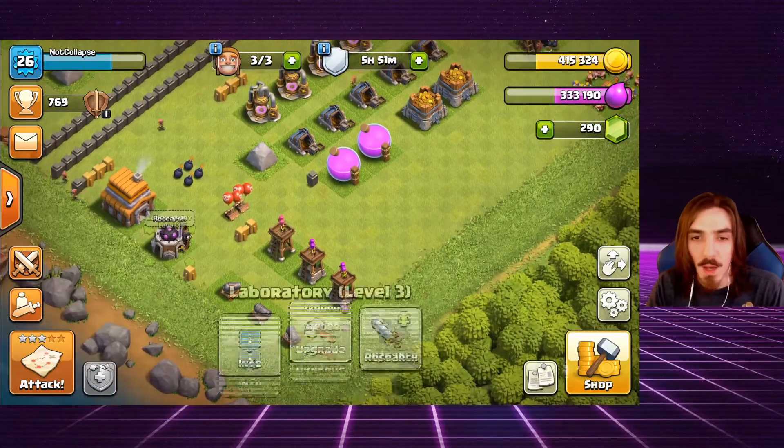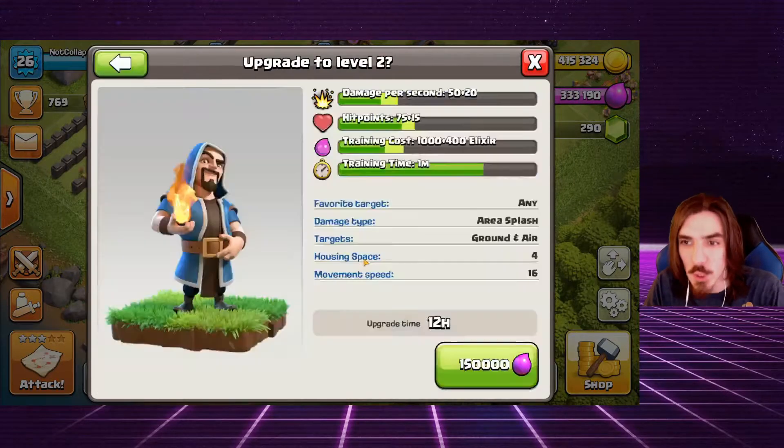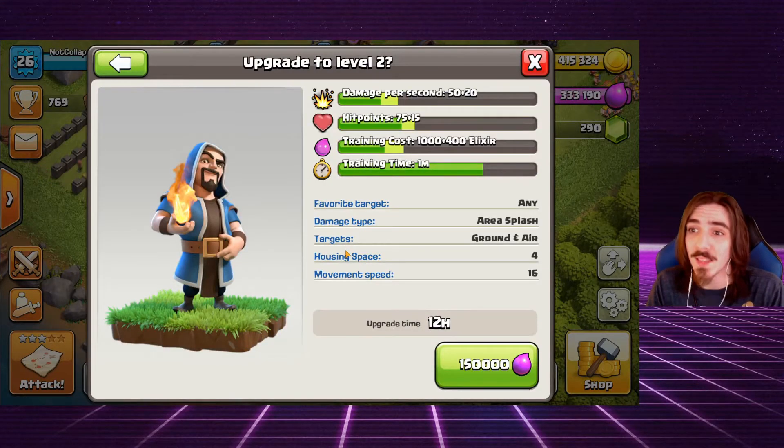I'm going to go ahead and upgrade my laboratory — we're getting the wizards to level two. That's going to give them an extra 20 damage per second and 15 extra hit points, which is actually really good. It's a 12-hour upgrade for 150,000 elixir — very expensive, but let's do it.